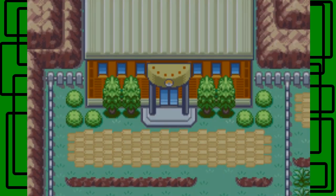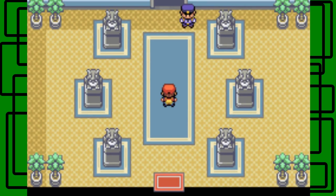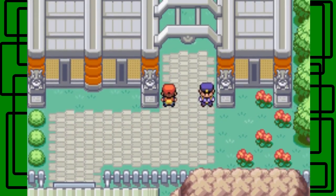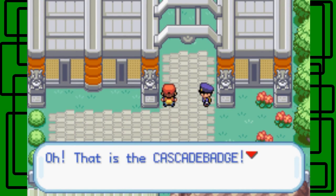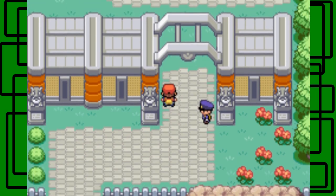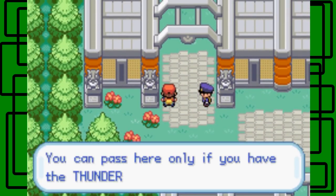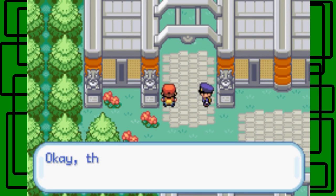Now, if you come here without all the gym badges, you'll be sent back and have to walk all the way back. They're just checking to make sure you have all the badges. First check — Boulder Badge, go right ahead. Second — Cascade Badge, go right ahead. This is cool music, I love it. You also need Surf to get to the Pokemon League. Thunder Badge check — go right ahead.